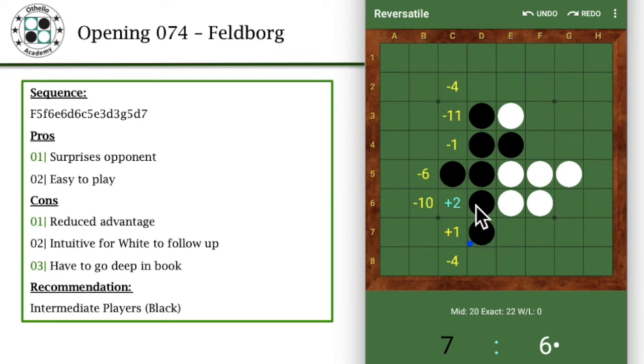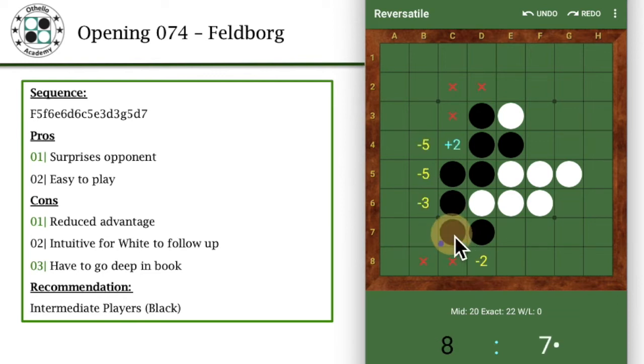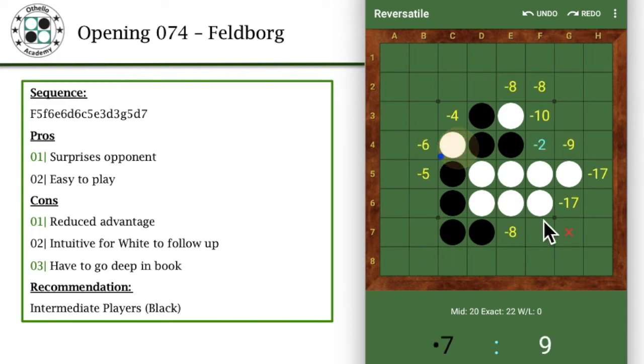So over here, it's fairly easy for white to derive the better moves — basically just jumping into the center, cutting it across. And then all you have to do is either maintain the center, keep to the edge, or take your edge. The typical response you would expect is for black to play C7, and then it becomes fairly easy for white to just jump into this quiet move, intersecting one disc right into the center of the mass of discs.